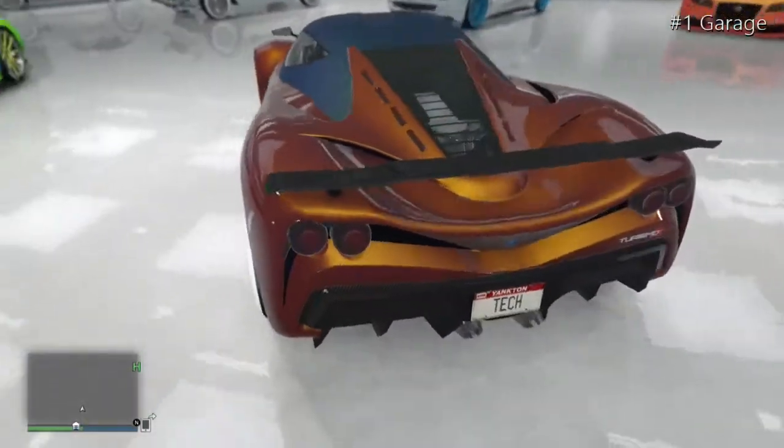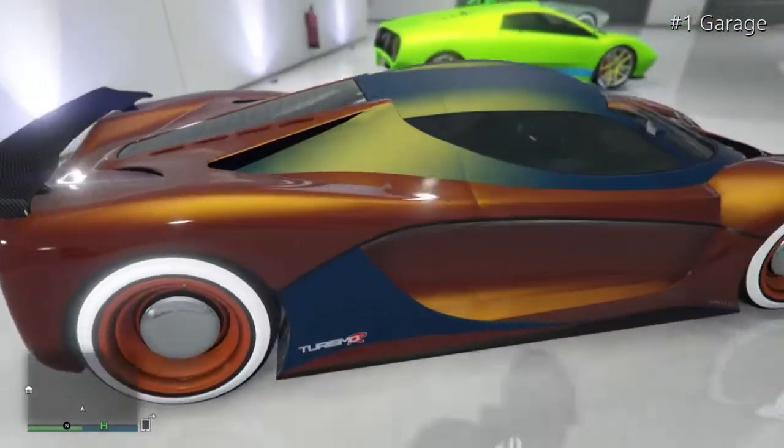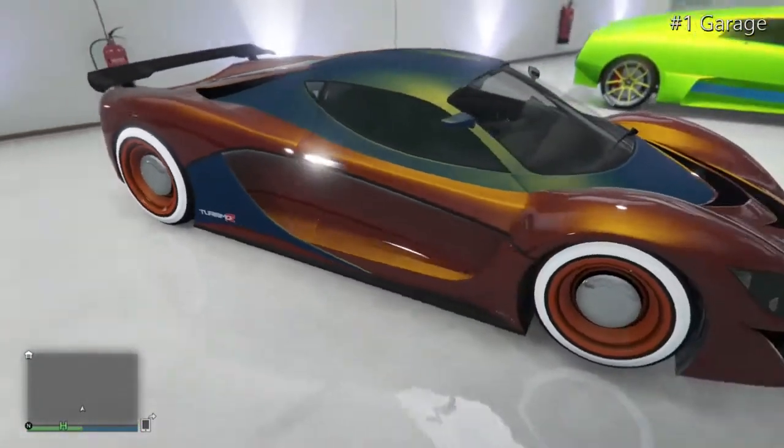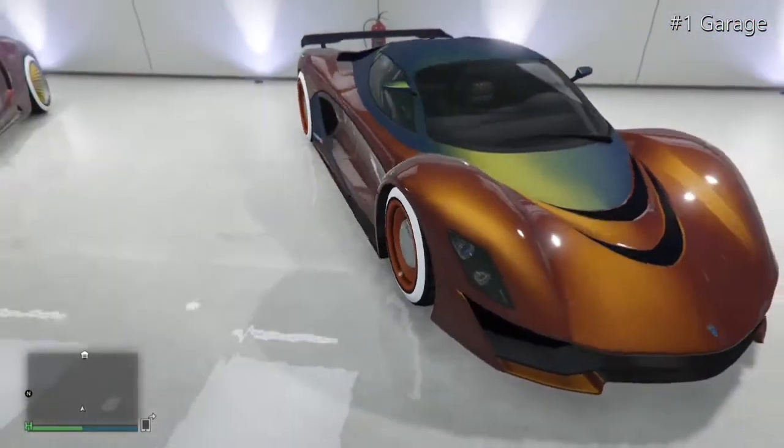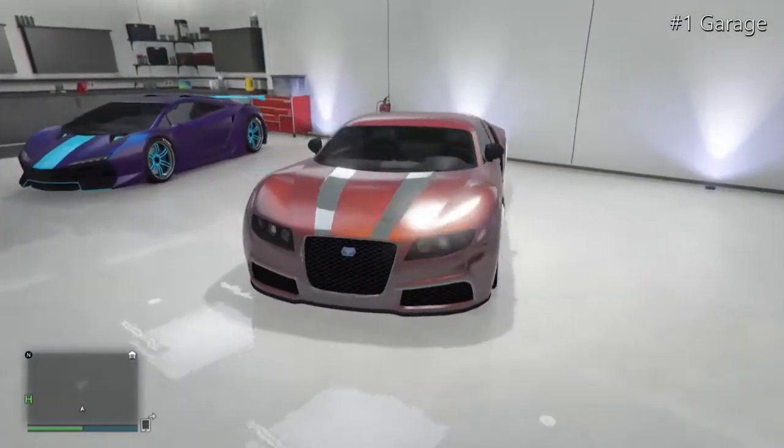Moving on to the Turismo, which is an orange colour with a race yellow pearlescent and a matte secondary colour. It has some nice low rider rims and a North Yankton plate. I love this car — it's really nice.